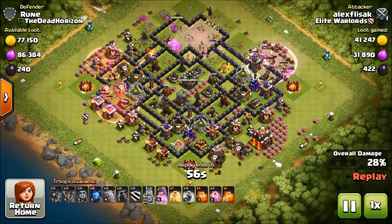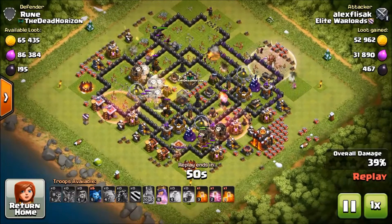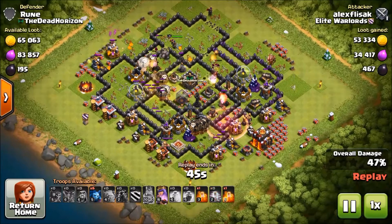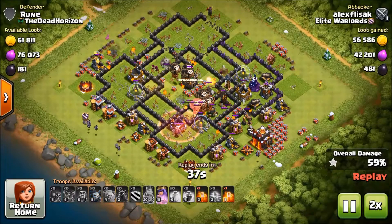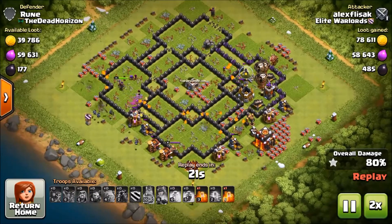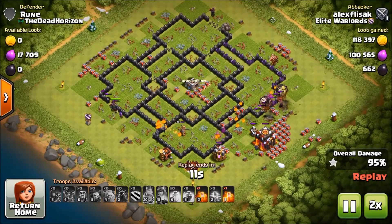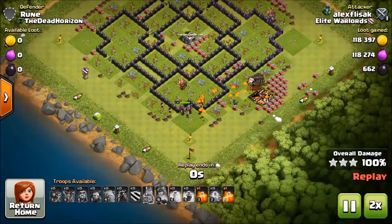The troops are going one by one entering the base, then into the core. There goes the heal spell to prevent damage to the balloons — a quite good move by Alex. The other air defense goes down, and nothing is left in this base now. He can actually secure the win with a 3-star. Awesome attack, Alex, well done.